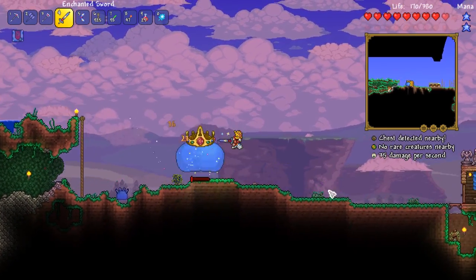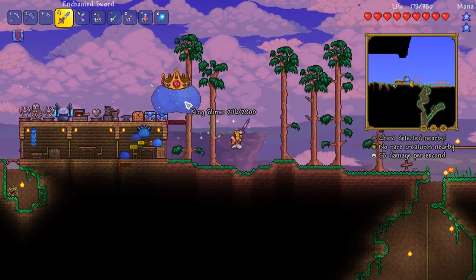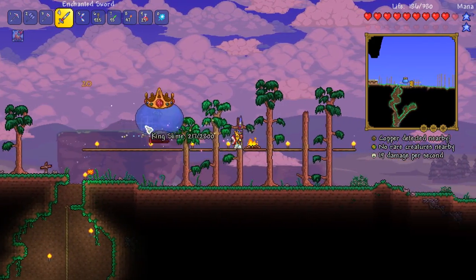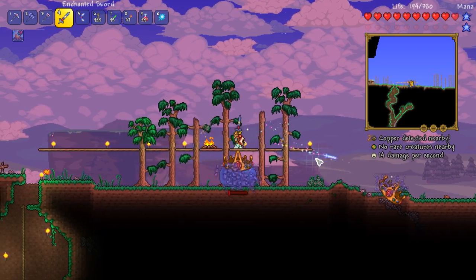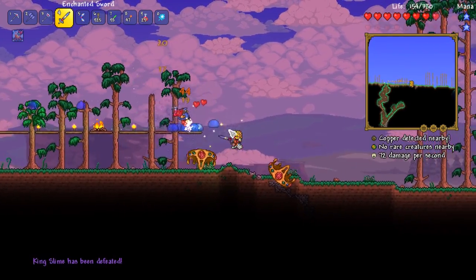Let's get over this side. Let's try and get ahead of him. Oh, he's getting really quick now — holy crap. 200 health. 100 health.